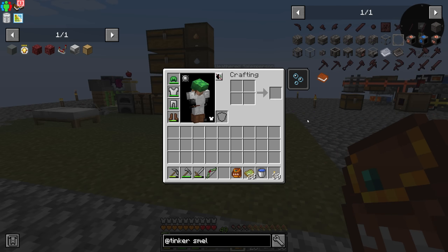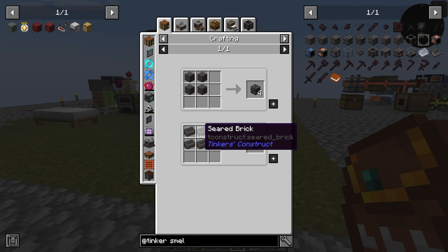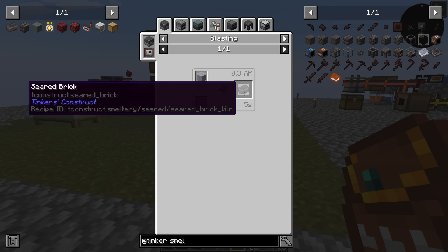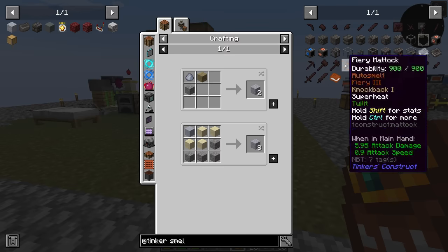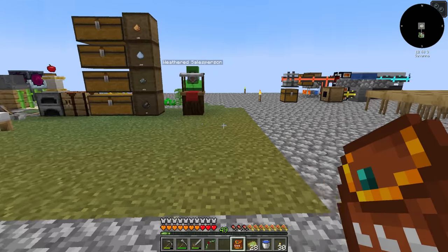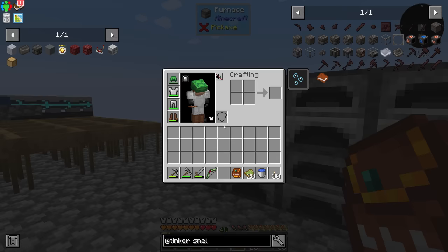So let's get into Tinkers. We're looking for seared bricks first - let's bookmark that. In order to make those we have to make grout and smelt that down. Grout is made from sand, gravel, and clay - all things we can make. I'm going to make a whole bunch of seared brick, and that way we can start up our smelting process. We'll put these furnaces to use. We're also going to need a smeltery controller.